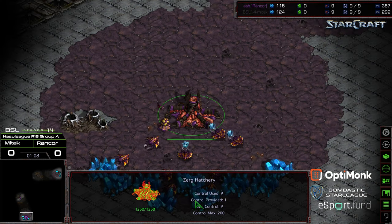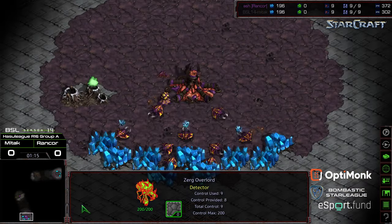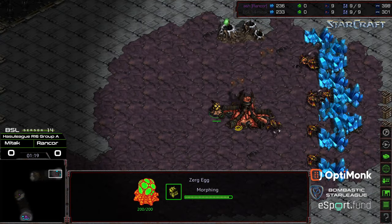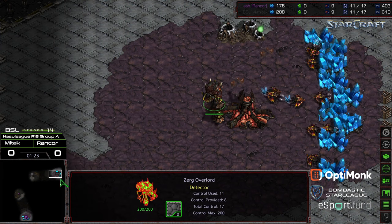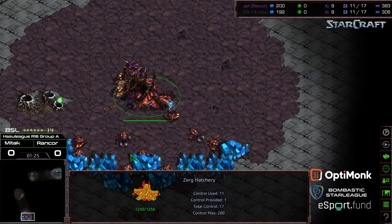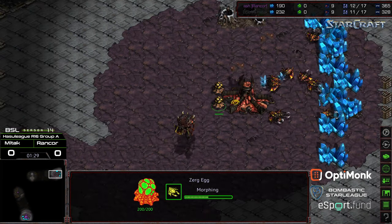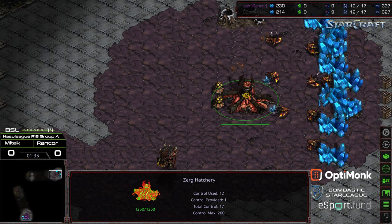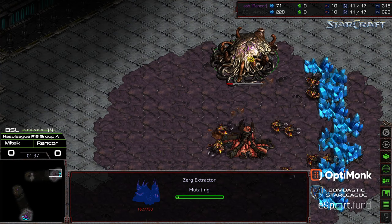Here's the other factor: I don't know if either player is familiar with this map as much. It looks like both players are checking the third location with their Overlord. Looks like it is going to be an Overlord first opener for both, so it could be 12 pool versus 12 pool. Could be seeing the 12 hatch right off the bat. Maybe they've practiced this, maybe they haven't. Upon seeing that protected inside natural expansion — why wouldn't you grab that base? Looks like we're going to see an Extractor trick from Mittak.